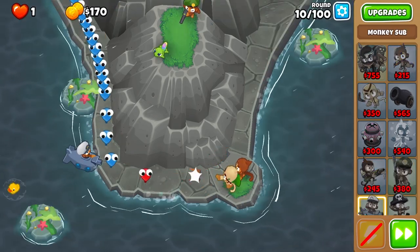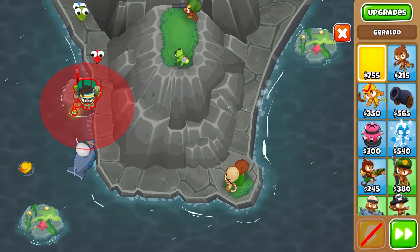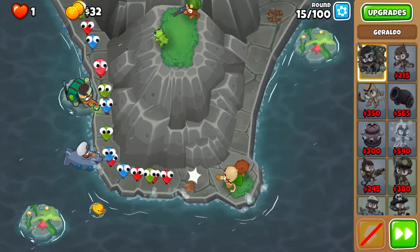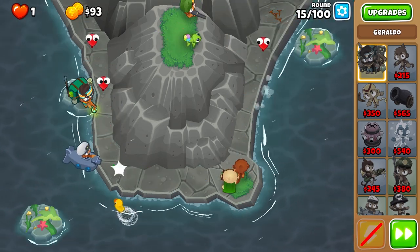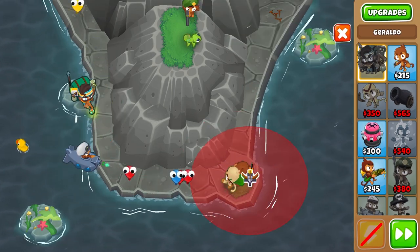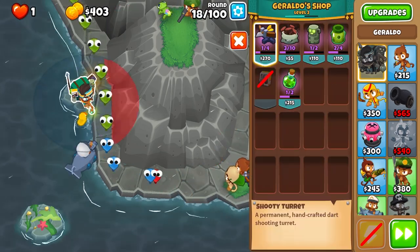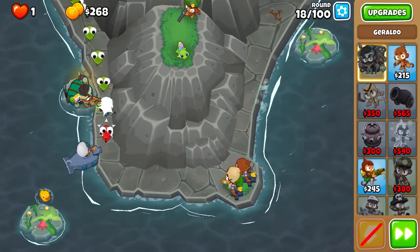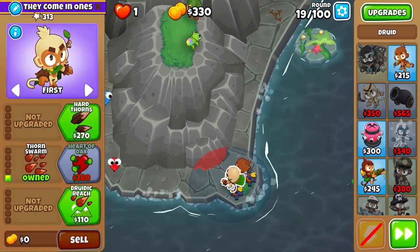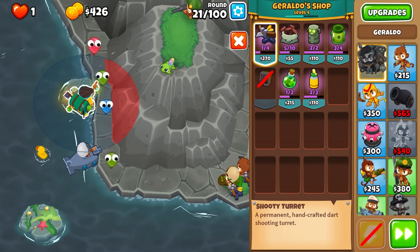I'll grab the sniper to clean up. The weird thing about this is you kind of have to remove the rock and get Geraldo late — I'm getting Geraldo on round 14. That's fine though because you'll get enough money to get the spikes and put it back there, then get the shooty turrets. We have a bit of a bumpy start but we rebound just fine, and the shooty turrets are really good on this map.